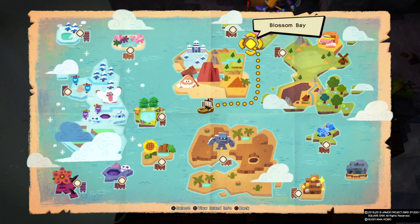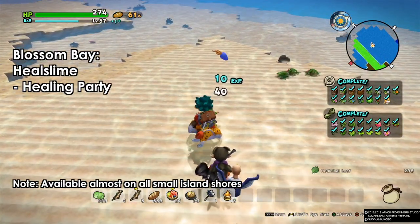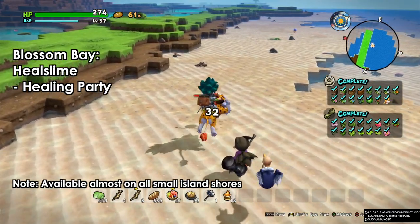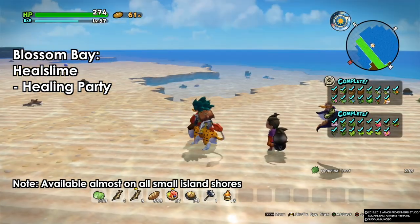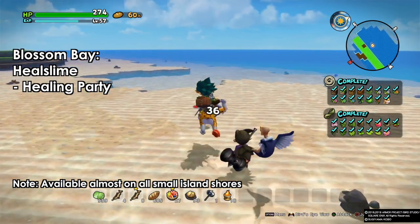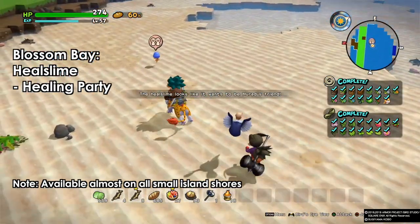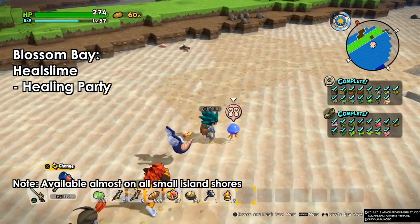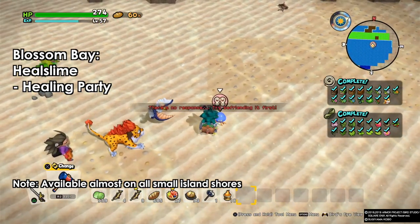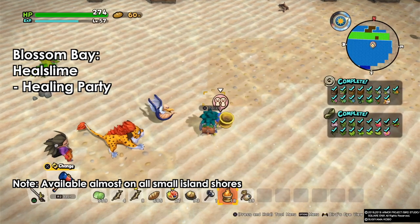Next we have Blossom Bay. Here we have almost four types of monsters. The first one is the hill slime, found on almost all the shores. These guys can be a support in your party — they will heal you and heal all your party members. Their healing is not that frequent, but they can be a good companion when you're going around the islands and fighting especially big monsters. Use the monster munchies to befriend them.